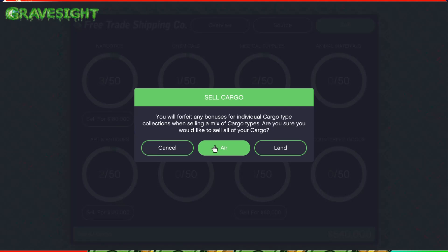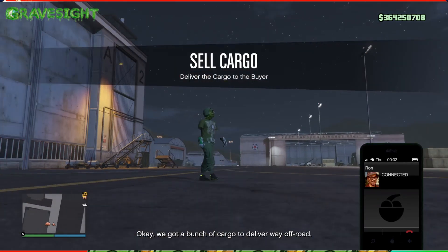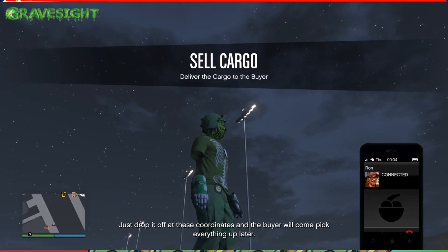Land is the new option we have at the hangar. I'm going to do this because I've never done a land sale before, and it looks like Ron is going to be hooking me up with a new off-road vehicle that just came into the game — the Ratel.